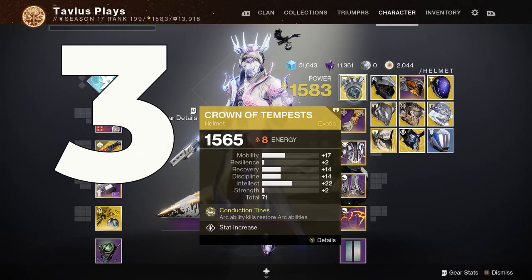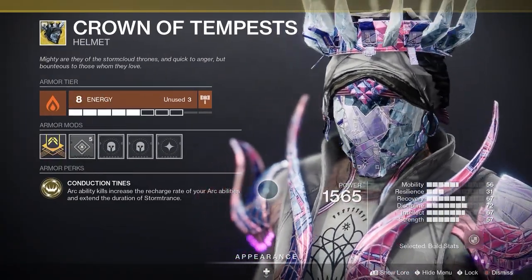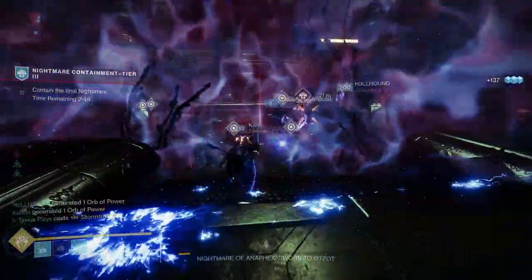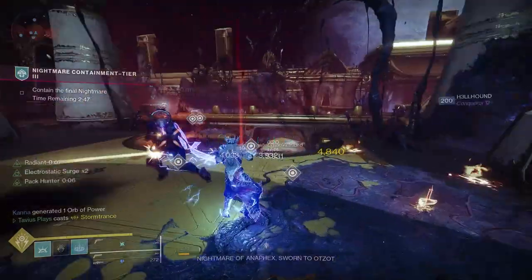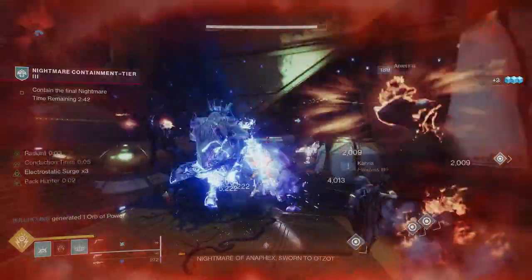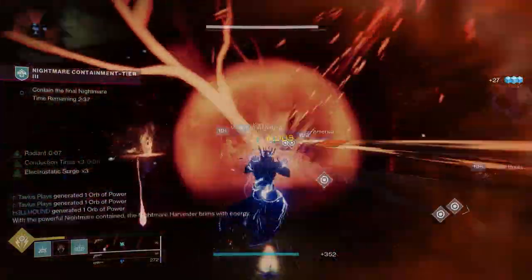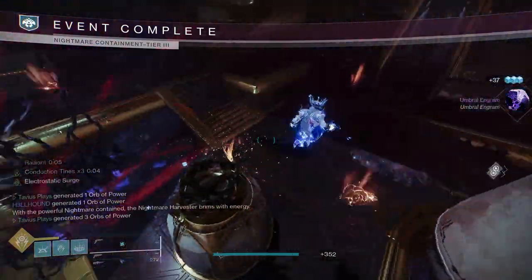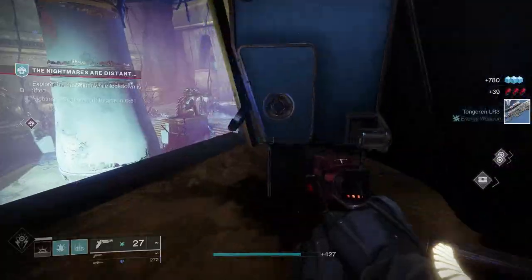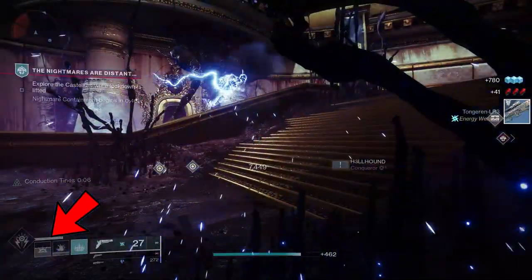Coming in at number 2 we have the Crown of Tempest. This exotic has been with us since the dawn of time. A bit similar to Storm Dancer's Brace, but this one extends the super while you're using it instead of refunding energy after. Conduction Tines: Arc ability kills increase the recharge rate of your Arc abilities and extend the duration of Storm Trance. So grenade, melee, or super kills recharge your other abilities. This paired with good aspects, fragments, and seasonal mods could be extremely powerful with Arc 3.0.